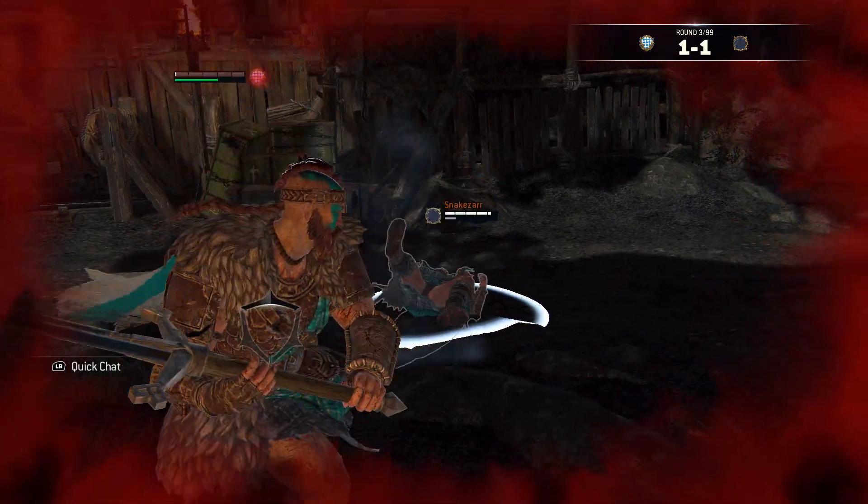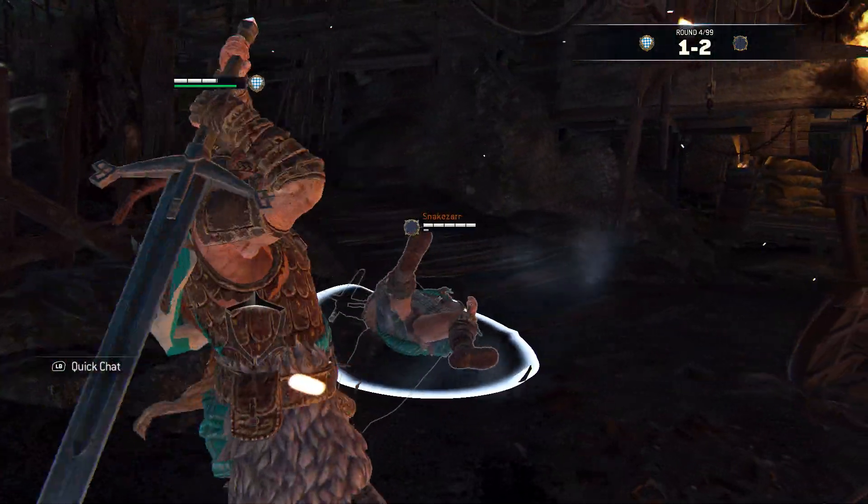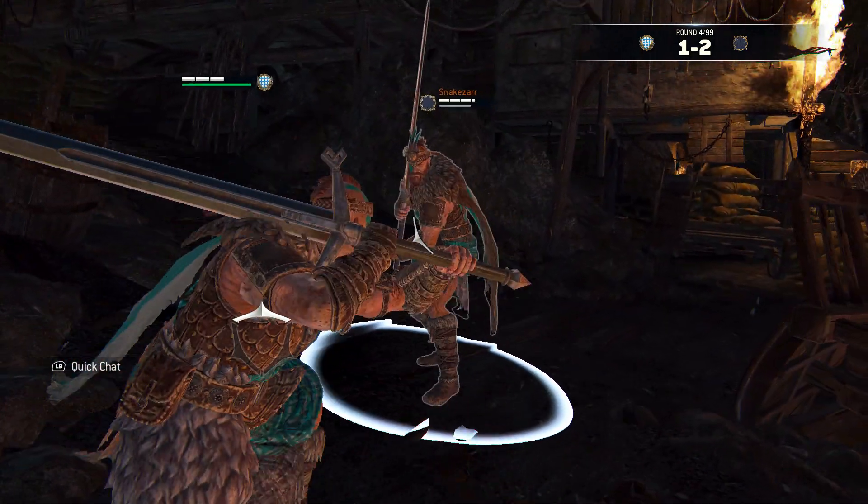On exhausted throws as well as parries you also get a top-heavy. There's always enough time to switch your guard, just don't wait too long.